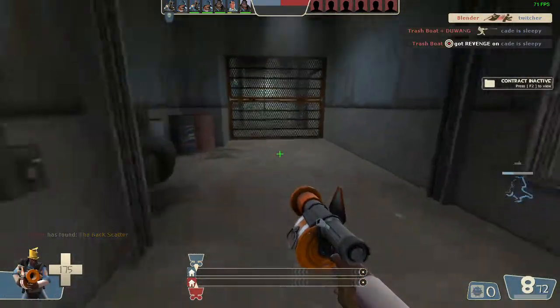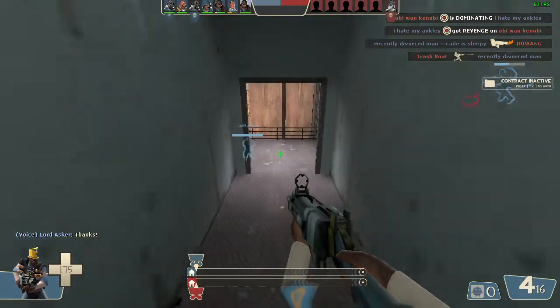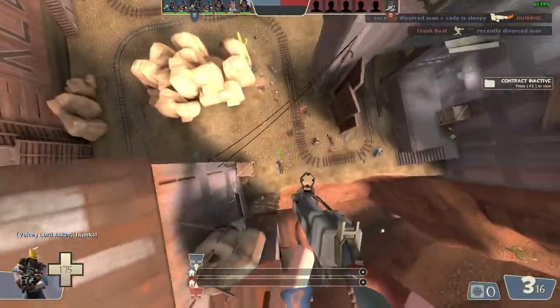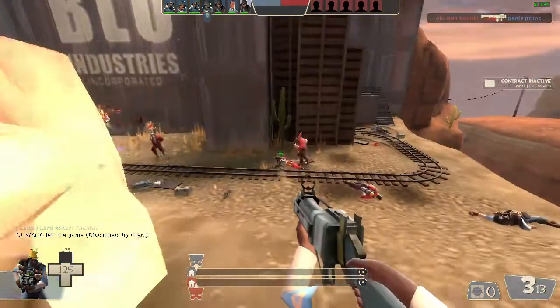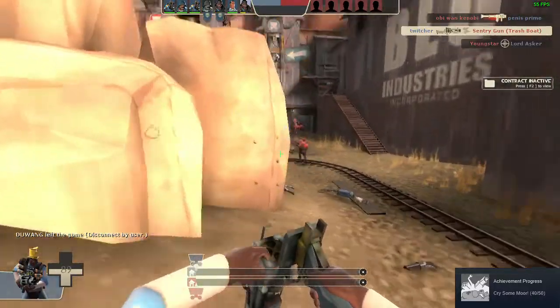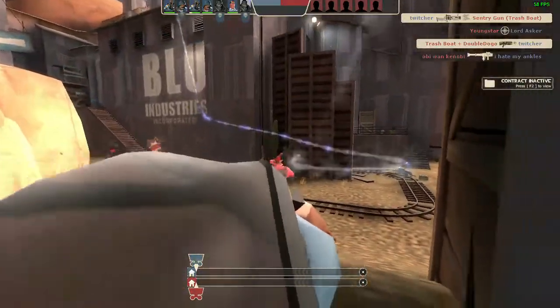If you were to use the sticky bomb launcher, I'd recommend iron bomb jumping — or whatever they call it — that's great, so you can go in the air and hit some pipes. You just have infinite mobility, which is great. I'd use the iron bomber with this. You could probably use the stock grenade launcher too, but I prefer using the stock.